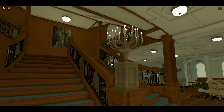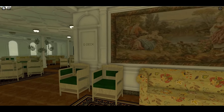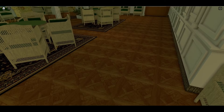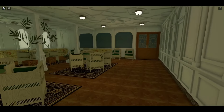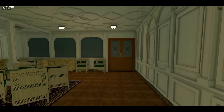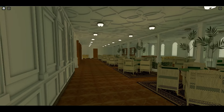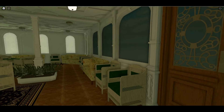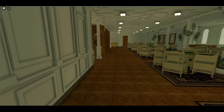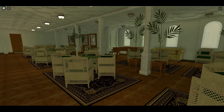Here we've got the candelabra, and we're on D deck. I do not like this flooring — that is ugly. This room is not bright anymore, not like how it used to be. On Titanic and Olympic it's bright and airy, not dark like this.